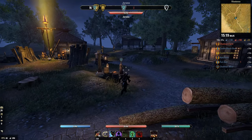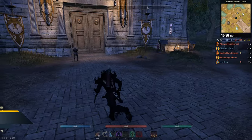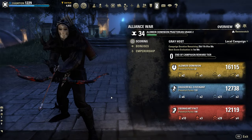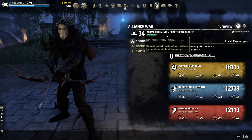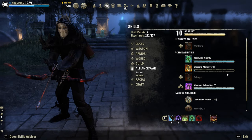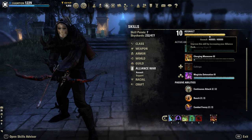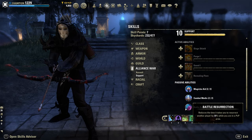Apart from quest boards, there are towns spread all over Cyrodiil. NPCs in these towns will give you daily quests. Some of these quests involve going into various delves in Cyrodiil. Killing any of these delve bosses will grant you a 1-hour buff that gives you an extra 20% alliance points from all sources. As you earn alliance points, you will gain alliance ranks. Each rank will reward you with an extra skill point, and you will also level up your alliance war skill lines. These skill lines have various skills and passives that are useful in combat — try to unlock them for maximum benefits.